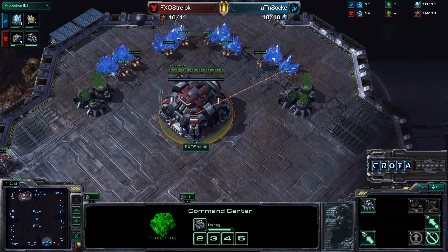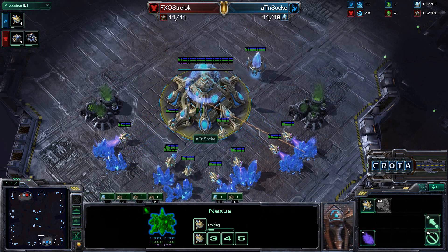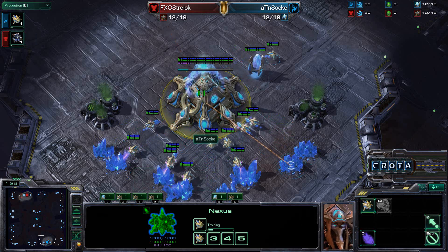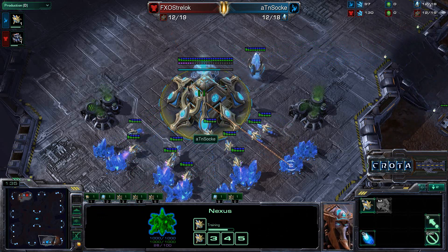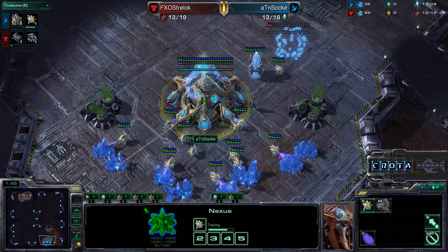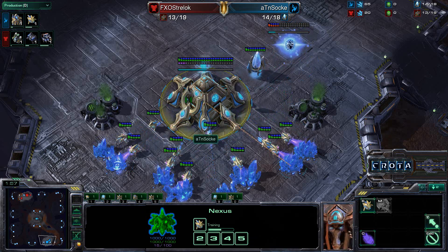The recent Terran style has been to go for a 2-Rax pressure, even starting the 2nd Barracks before the 2nd Supply Depot, and adding a Reactor onto the 1st one. That's been a common strategy I've seen a lot of Korean Terran players use against Protoss. It generally works well both for offense and defense — if Protoss tries 4-Gate shenanigans, the 1-Barracks with Reactor produces enough Marines. It also fends off Void Rays well enough.